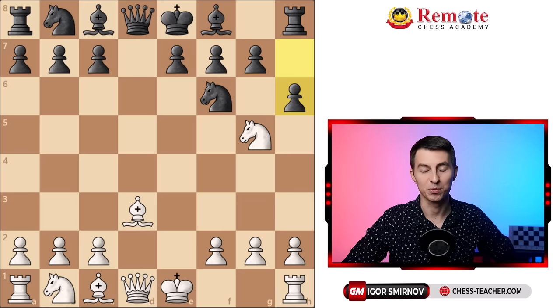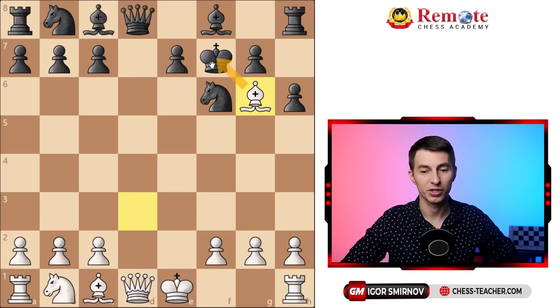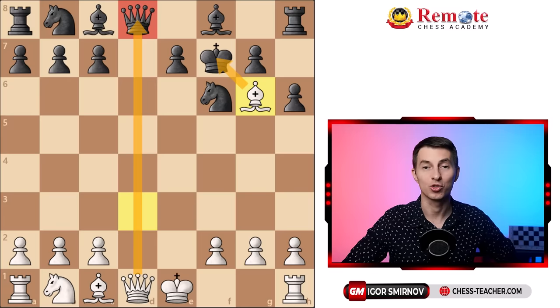Here comes knight takes f7 and you win the game. This is a double attack on the rook and the queen, therefore black is forced to take, but then after bishop g6, you finish the game in style with this discovered check, you grab the queen on the next move, you expose their king and you achieve a totally winning position.